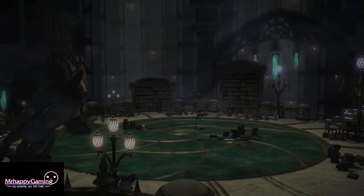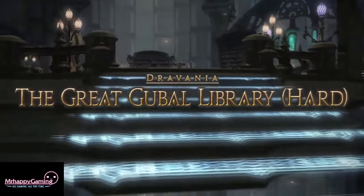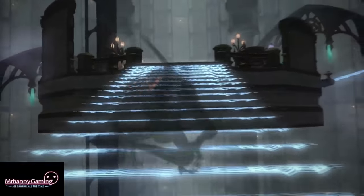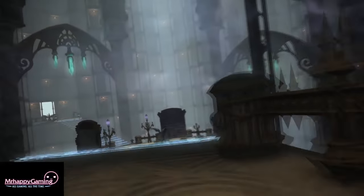Hey everyone, Mr. Happy here, and welcome to my guide to the Great Goobel Library Hard Mode, one of the new expert dungeons in Patch 3.4. You will unlock this dungeon from the quest Let Me Goobel That For You in Idleshire, and it requires a minimum item level of 210 to enter.